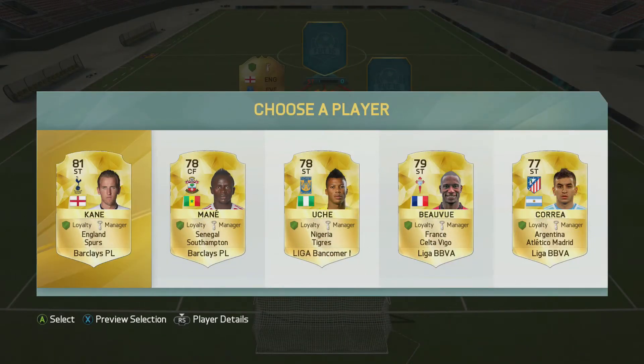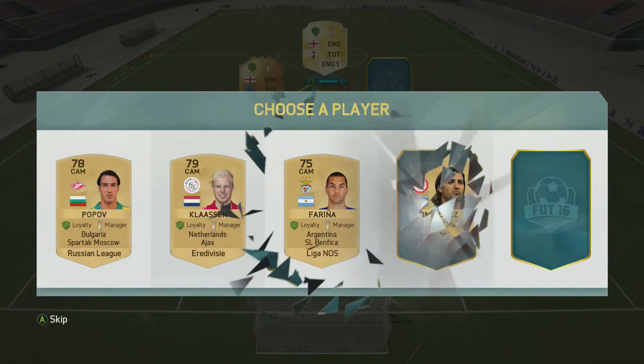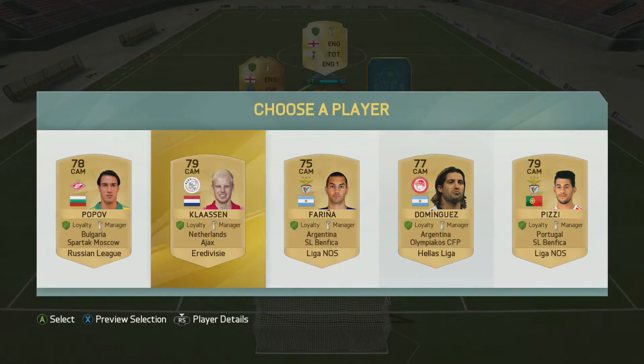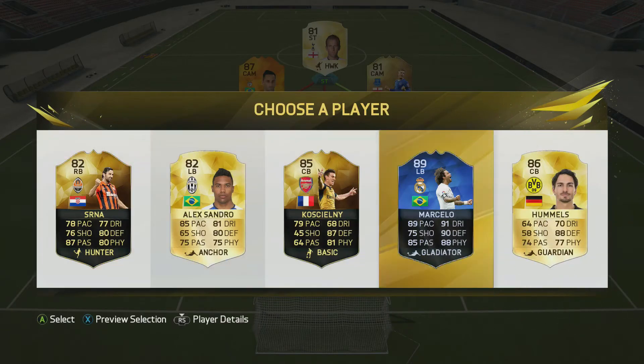At our striker position, looking at the players available to link up to, I decide to go with Kane just to get a strong link to Barkley. Then in the next CAM position we get Peasy, who gets a link with Jonas and also with the CDM.